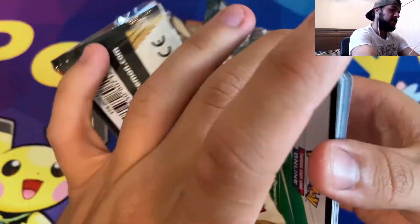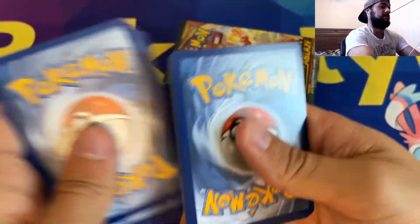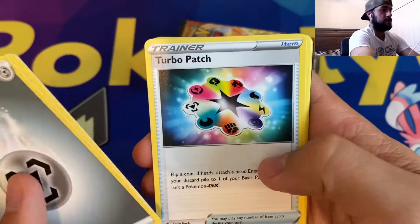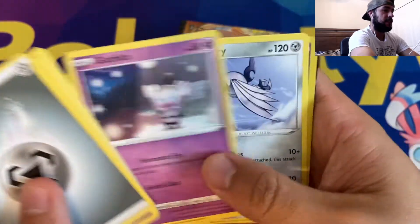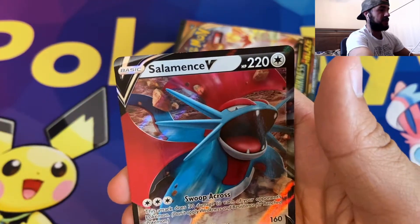What will the next pack have in store? Stay tuned and find out. Metal Energy, Gatharita, Kabu, Turbo Patch, Ducklet, Mareep, Paris, Gatheta, Skarmory, Morlul, Reverse Holographic, and a Salamence V. Nice looking Salamence there.